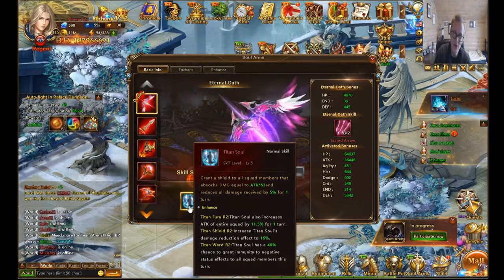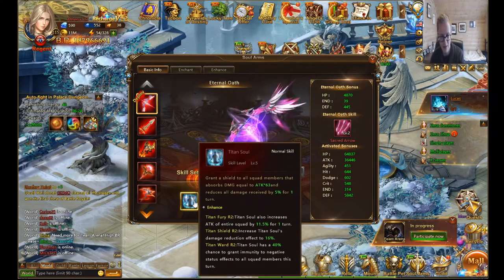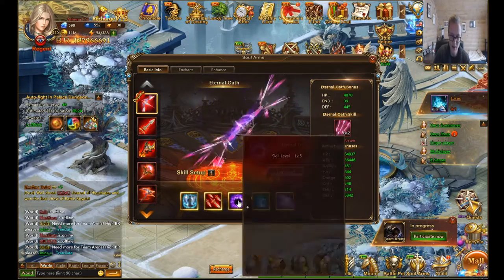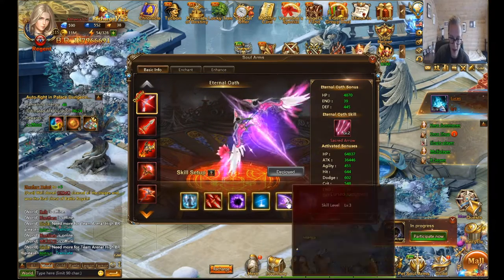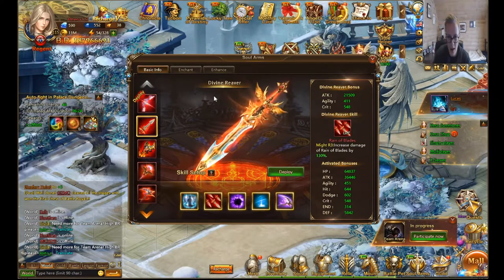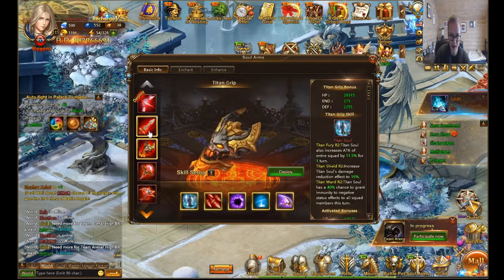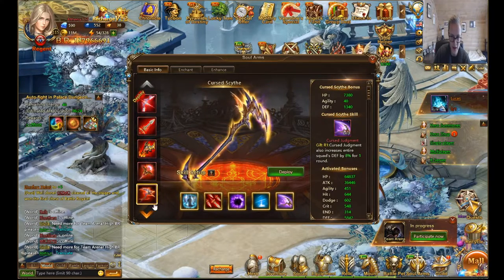For soul arms, my setup helps my team survive and reduces enemy rage. The Divine Reign of Blades reduces enemy rage even more. As for what to focus on first: Divine Reaver is definitely the best soul arm to get first after the legendaries, since it gives deep attack. Then focus on Staff of Desire.